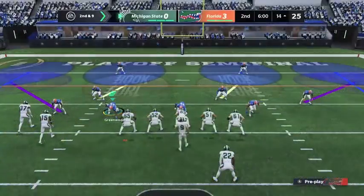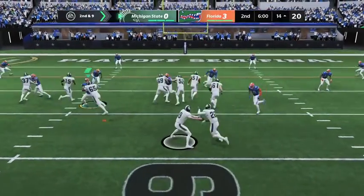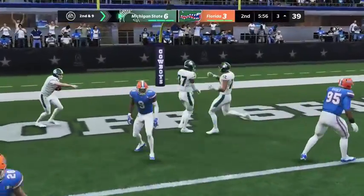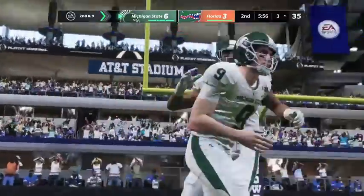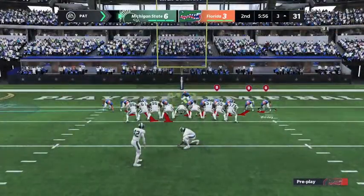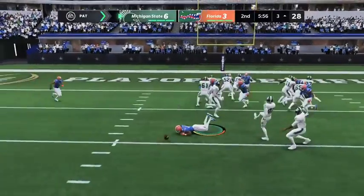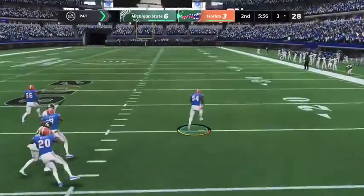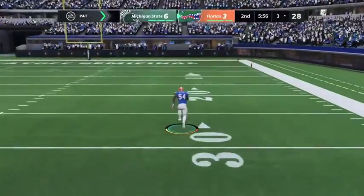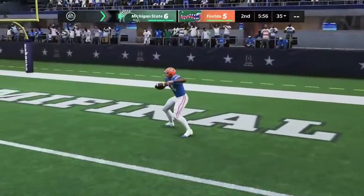Off the option — he'll try and run with it, and he will take this in for a Michigan State touchdown, a 14-yard score. Michigan State has taken the lead. Defensively, they told us the top priority was defending option plays this week. But the PAT — oh, this is blocked! This is going the other way. He's got the lane — he's at the 50, the 30, the 20, the 10 — and all the way into the end zone. And that's two points.